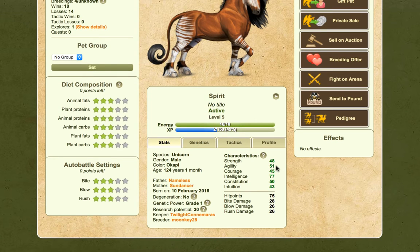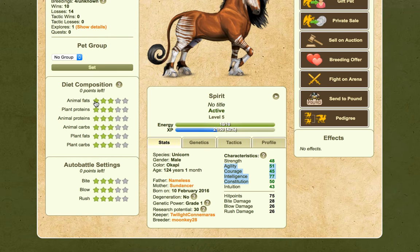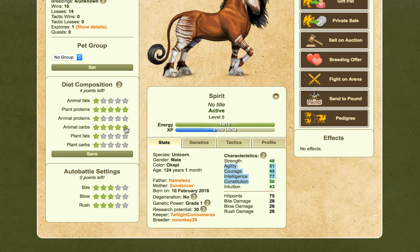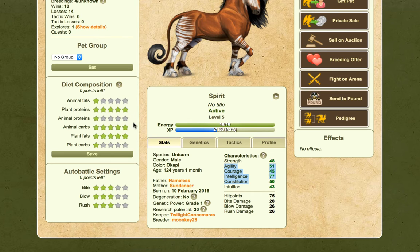So for Spirit here, the best thing he has is intelligence, the next thing is agility, and then after that it is constitution. So it's agility, intelligence, and constitution. For intelligence and constitution we need animal carbs and plant fats, and for agility, plant proteins. I'm just going to put these all down to the lowest again. So plant proteins for agility, animal carbs for intelligence, and constitution is plant fats. I want to see how much of a difference that makes over a course of time, whether that is worth doing or whether it's not.